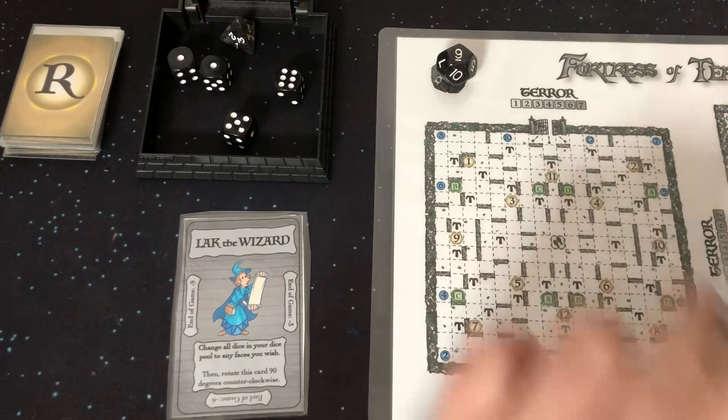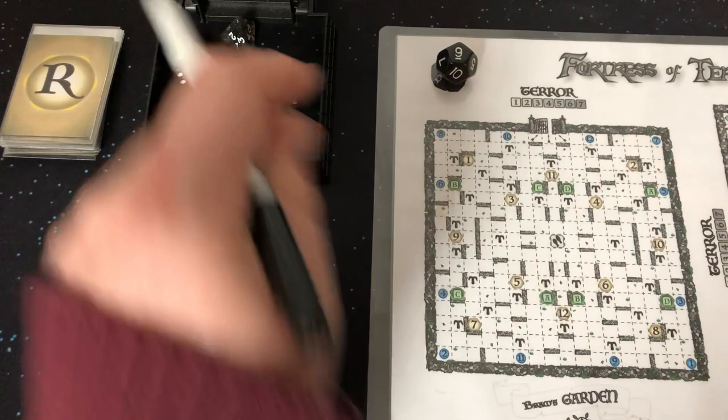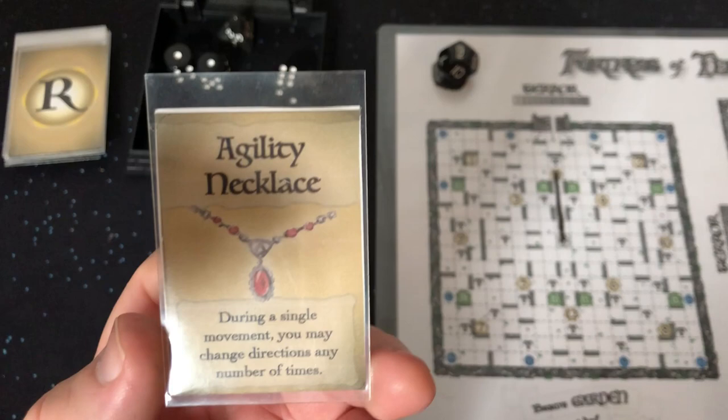I think I want to go up to get that eleven. We're going to use this five, activate it and go up — one, two, three, four, five. I got a relic! So it means I'm going to draw from the relic deck. Let's see what relic I got — Agility Necklace. During a single movement, you may change direction any number of times. This is now available to me to use, which is really fantastic.